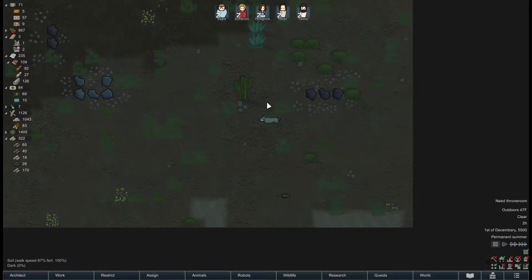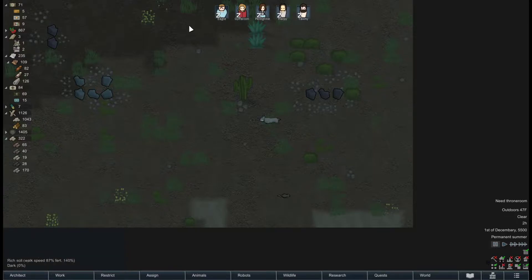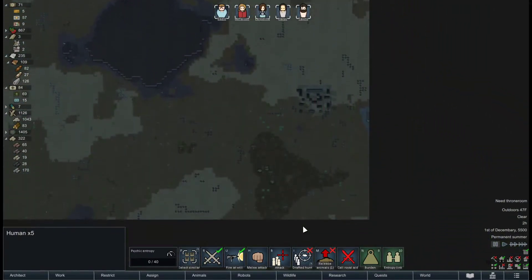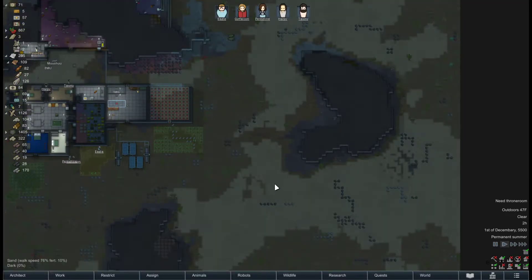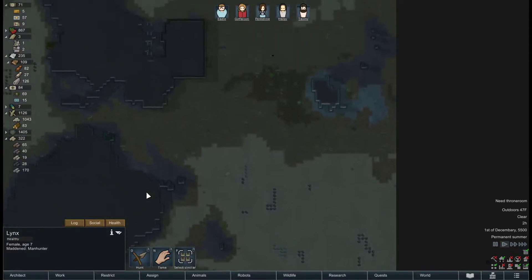Welcome back to RimWorld Royalty. Today we're defending ourselves from a man-hunting lynx. Let's get everybody up. We can kind of direct the lynx where we'd like it to go. I'm going to restrict Mushu to the safe zone. I'm a little concerned about Emu — we're not going to release Emu here. That seems like a good way to get Emu killed.